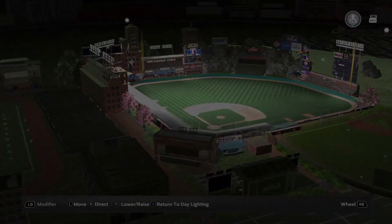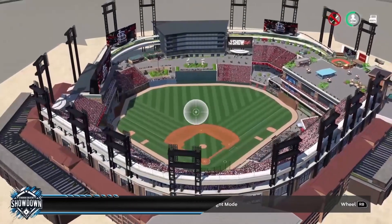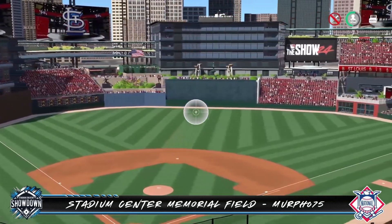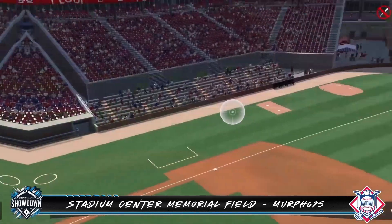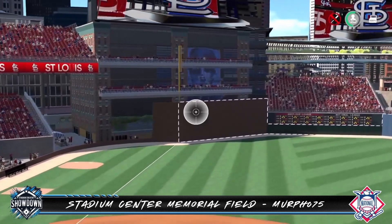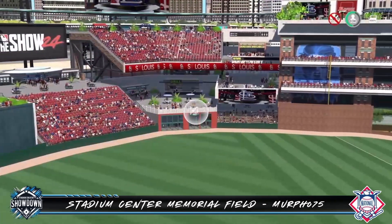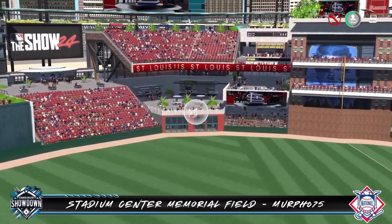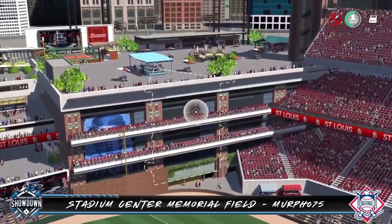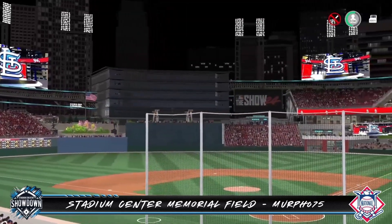Now let's head back to the showdown and take a look at the National League. Our first National League entry is by somebody we all know by now — this is Stadium Center Memorial Field by Murph 075. Starting down the line we have some custom sections with bleachers and he's also used a Western Metal style supply building on that left field wall. Heading towards center he's got a multi-level plaza with some fountains and a very cool garden area. He's continued the layering styling for a very clean and complex concourse. Right field reflects the same balcony style seating but with a huge concourse and plaza above the roof that connects to the upper decks.